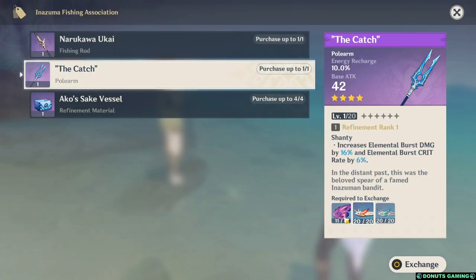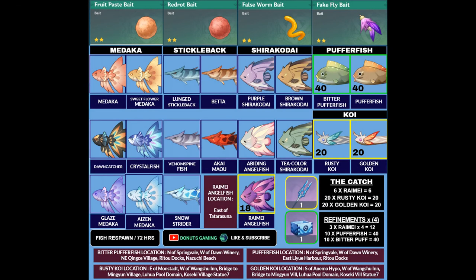You will notice that The Catch requires in total 18 Raimei Angelfish, 20 Rusty Koi, 20 Golden Koi, 40 Pufferfish, and 40 Bitter Pufferfish. You can grab a high-resolution bait and fish infographic in the video description.